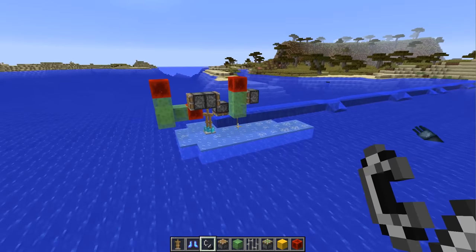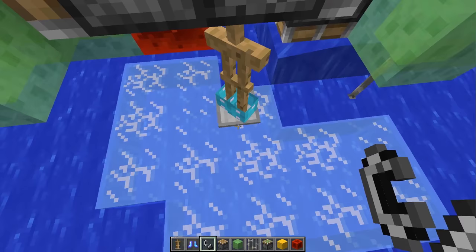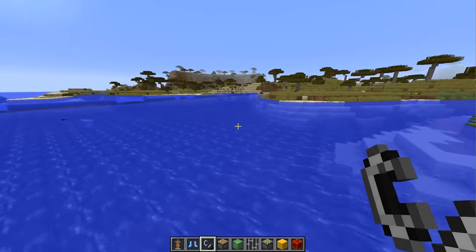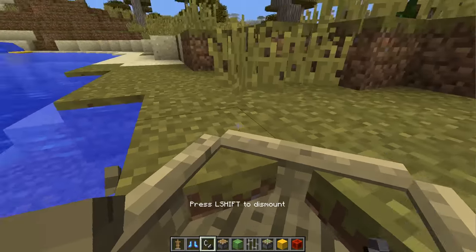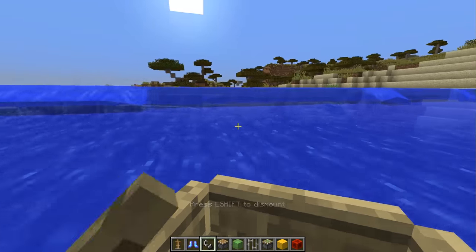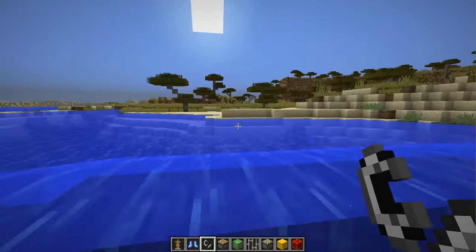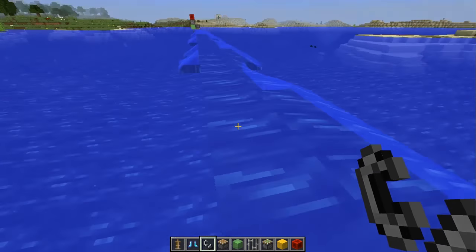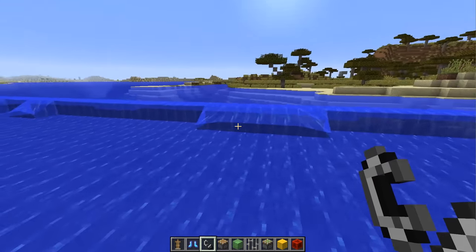Now why would you do something like this? The armor stand is just going to go way down into the deep. Well, you would do this in order to create a hazard for other players because they cannot get through this water. Basically, whenever a boat goes into it you will sink the boat down to the bottom of the ocean.